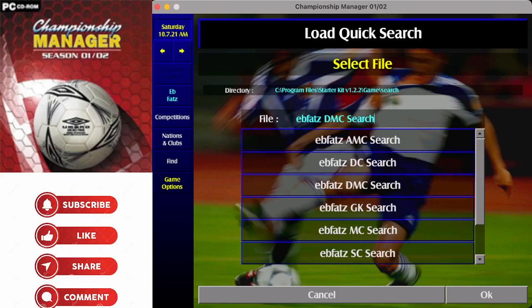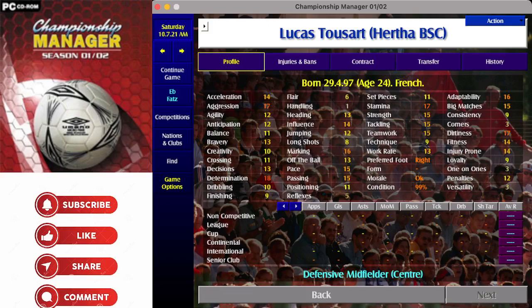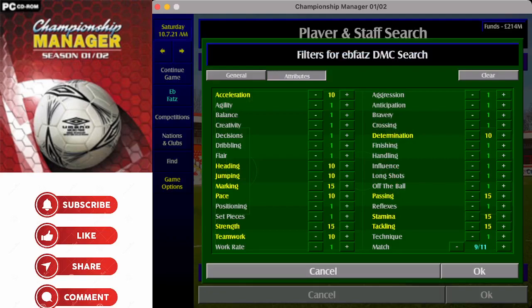Starting with the defensive midfielder — similar attributes to a centre back because they do a lot of the same job. Across 11 attributes, the 15s are marking, passing, and tackling. The 10s are acceleration, determination, heading, jumping, pace, stamina, strength, and teamwork. I'd probably up stamina and strength to 15. That gives six players, down to Adress again — not a player mentioned much but a very good defensive midfielder if you can get him from Hertha.